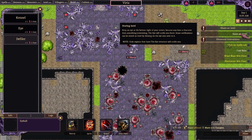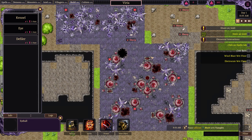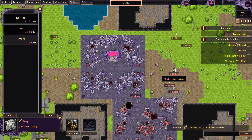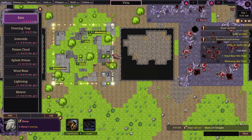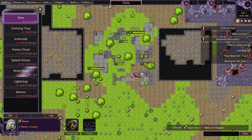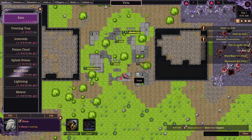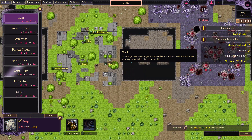Store intel — keep an eye at the bottom right. Some notifications can be stored as intel. Click on the spells tab, cast rain — on anything? Right here. These are powerful magic that you can cast on a tile or area of the map. All spells cost mana and have a limited number of charges and a short cooldown. Rain produces water vapor from wet tiles and poison clouds from poison tiles.